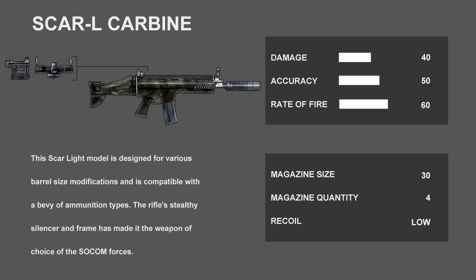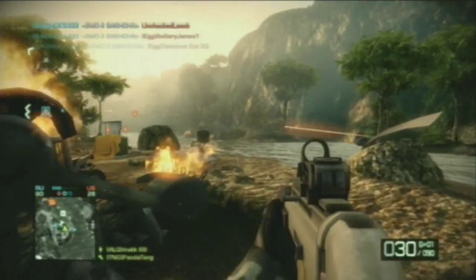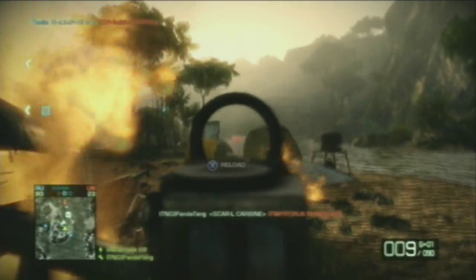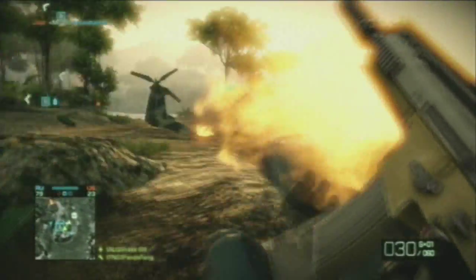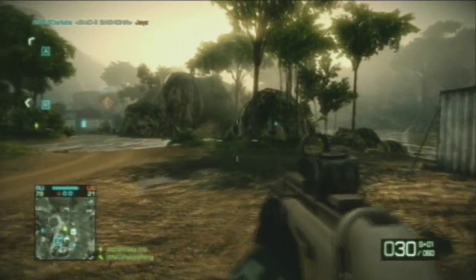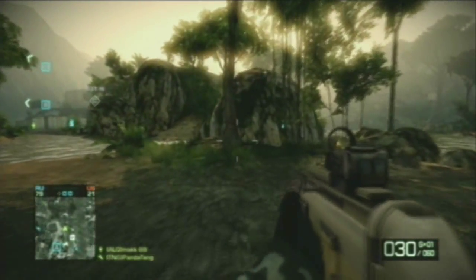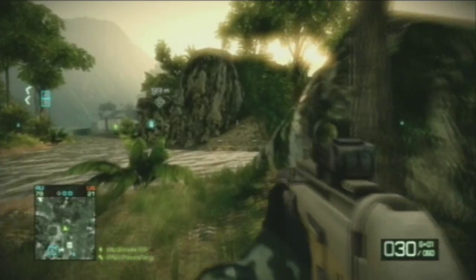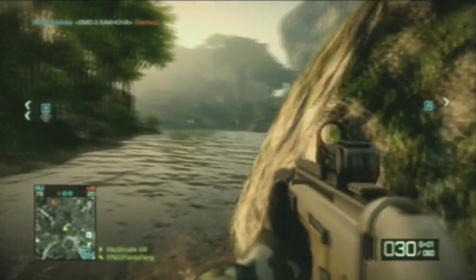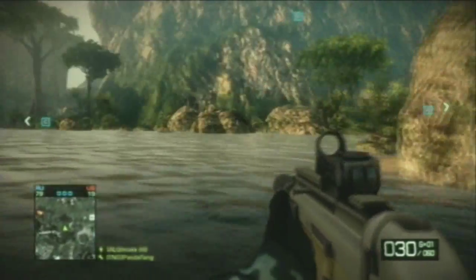Next up is the Scar L Carbine. The Scar L Carbine does the same damage as the 9A91 at close range. It has the same fire rate speed, but a slower reload rate. It has a low recoil, and has a magazine size of 30. Hip firing with this weapon is fine, and the long range damage is slightly less than the 9A91.